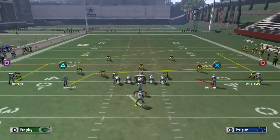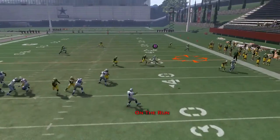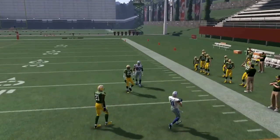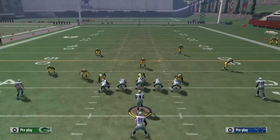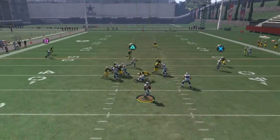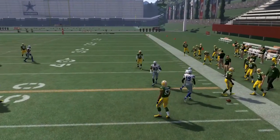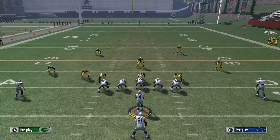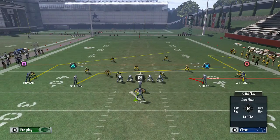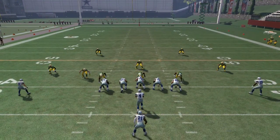You don't want to give up the deep ball over the middle. Give up the short crossing route — maybe Beasley catches it for eight to ten yards — but shut that down, because eventually one of the times you're going to get that A-gap or edge heat. Just make sure you don't give up any deep plays when running this.